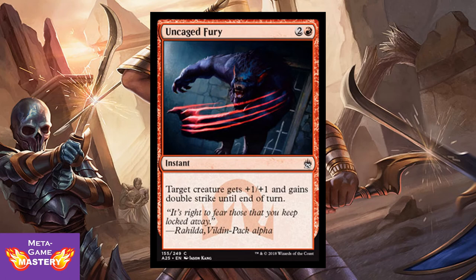Uncaged Fury is 3 CMC, 2 colorless and red instant. Target creature gets +1/+1 and gains double strike until end of turn. This combos with another card coming up later — keep this in mind. It's a very sweet combo reprinted in this format.